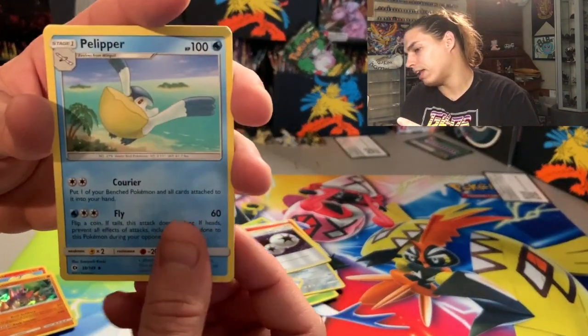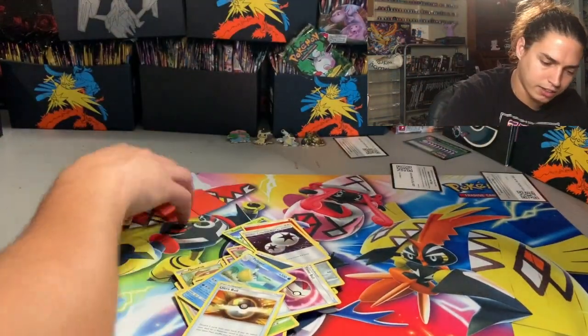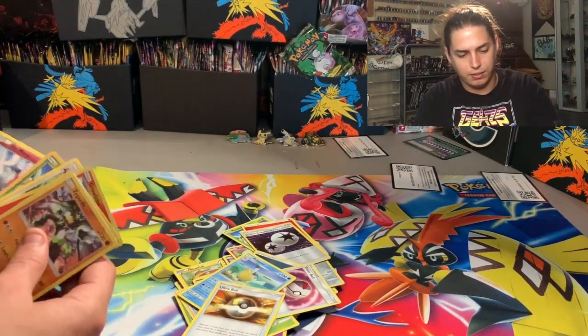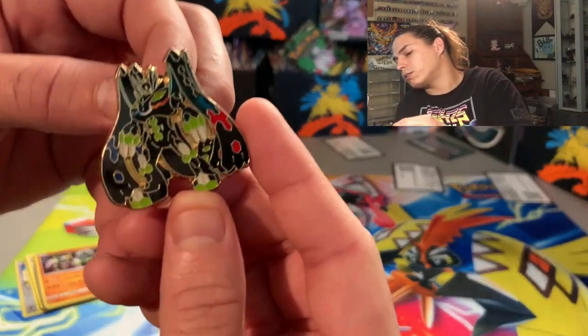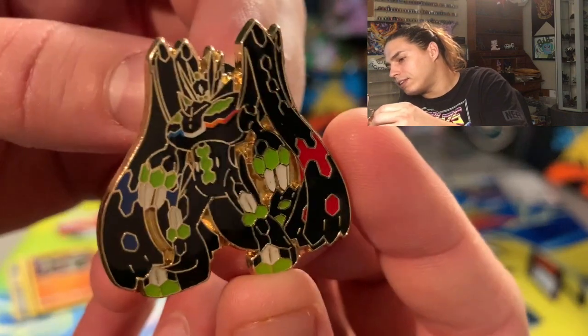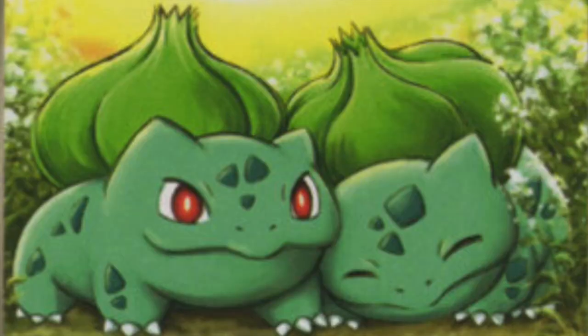Timer Ball, Poké Ball, Ultra Ball — and get your code card. So out of this we got a couple holos, but that ain't nothing special. This is what we wanted though — we got that pin. Sometimes you gotta pay to play. If you haven't already, like and subscribe — until next time, I hope everything's good. Peace.